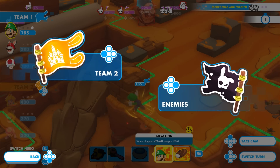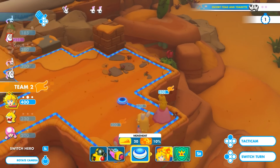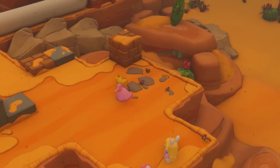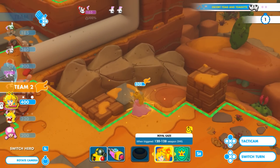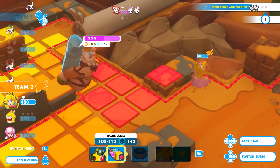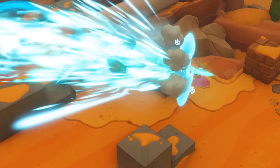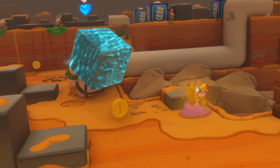I'm handing over the lead to Davide, and we can basically do this at any time until we perform all of our actions in our turn, in any order we want. I'll move Peach to cover here, but before shooting to the smasher, I'll activate her Royal Gaze technique. A smasher will charge you if you hit them during your turn. This will allow me to take him down before he gets too close and hit me.